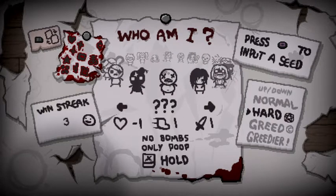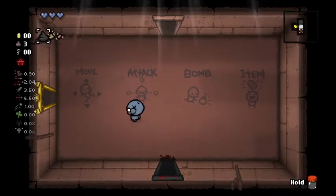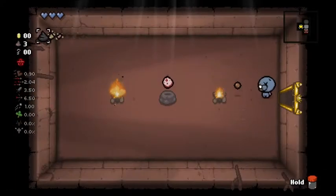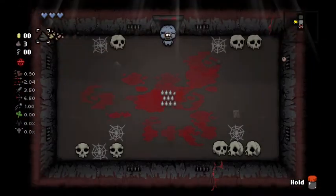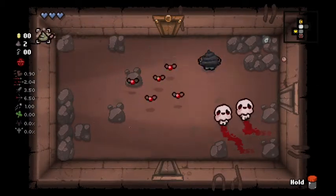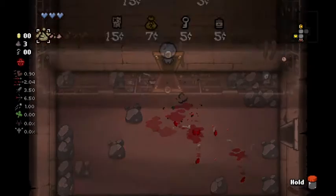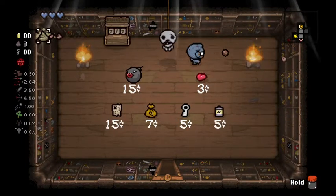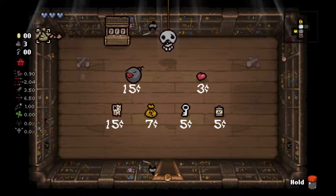Let's go ahead and try to do Painted Blue Baby through the chest. This should be one of the easiest wins for him, just because he'll have Polaroid invincibility the whole time. Leprosy to start is okay, not a super great item. Mama Mega and the Treasure Map — those are both pretty good.